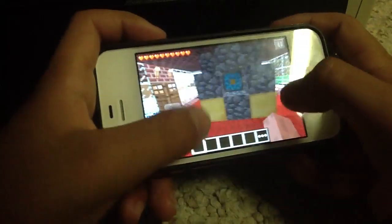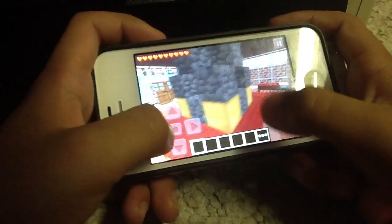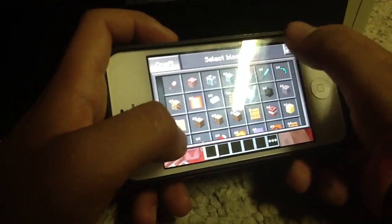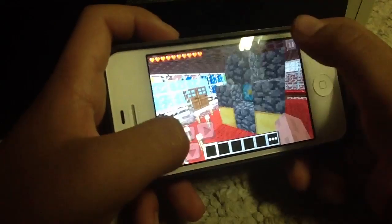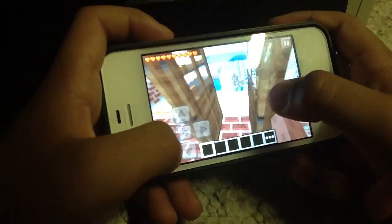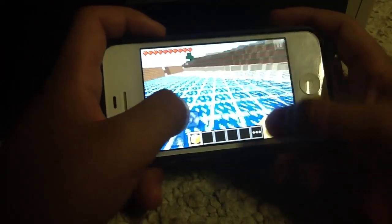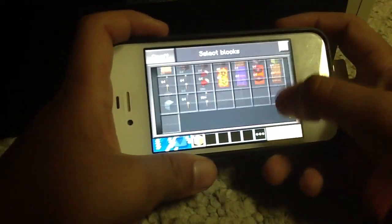Here's how the nether portal looks. So, what you guys want are four gold blocks, right here. I have 64, but you only need four to do the process.